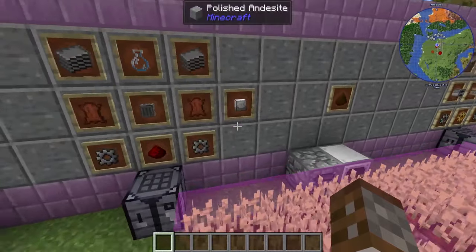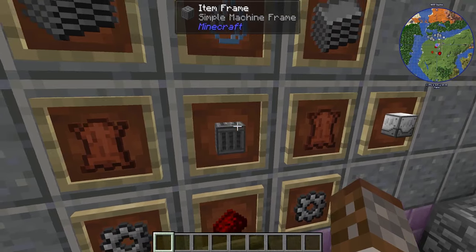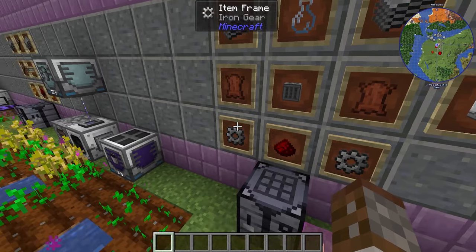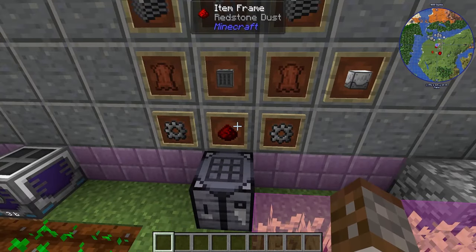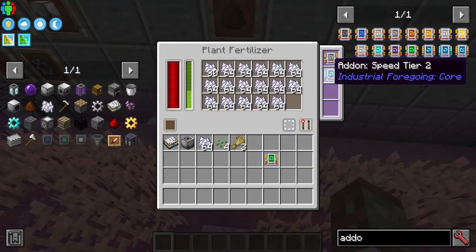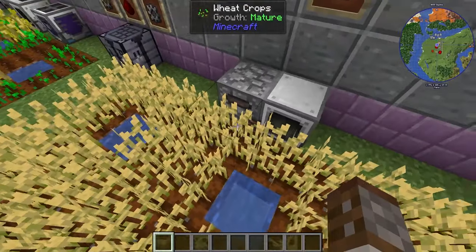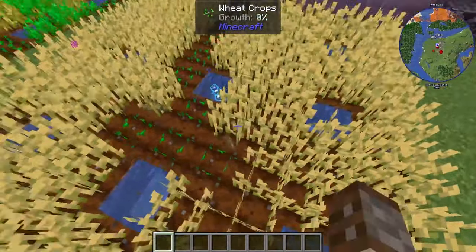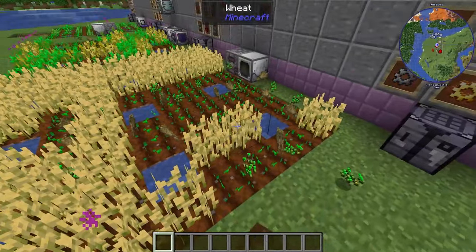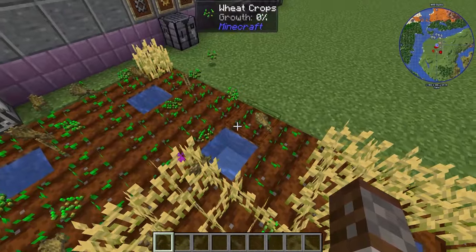How about we move on to actually speeding this up? That is with the Plant Fertilizer. It's made with some leather, a simple machine frame — so we've gone up a tier now in machines — some plastic, glass bottles, iron gears, and redstone. This is basically going to be your bone meal applicator. We have an add-on and speed upgrade working in the same area as the rest, and inside we fill it up with bone meal. You can see it working in a grid or line system, doing the fertilizing.